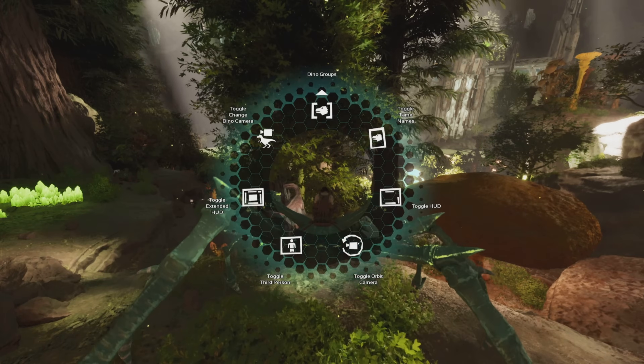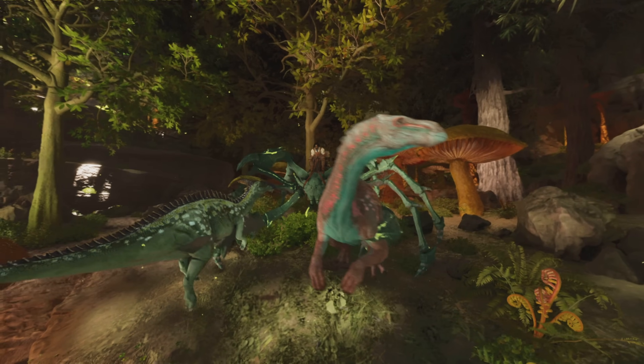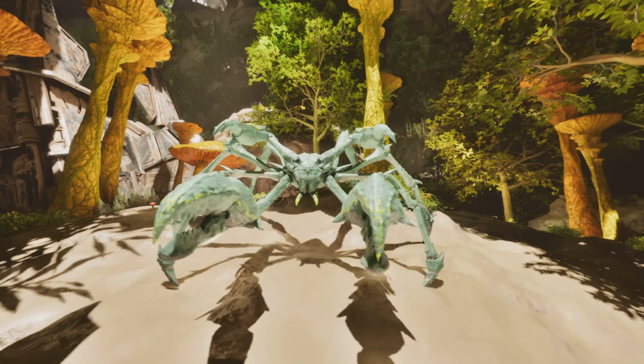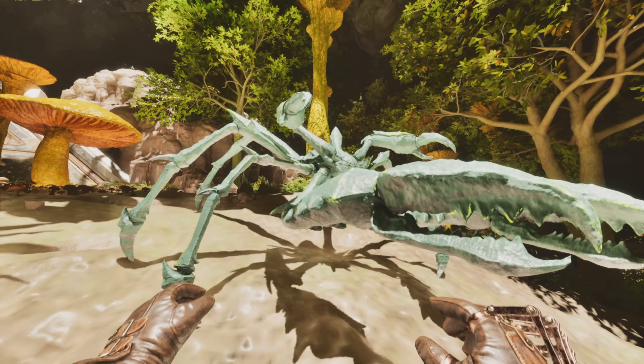It can also pick up two things at once with its two claws — you can have one creature in each hand and slam them down, basically killing them without them attacking you back. At least some creatures can't attack you back. You can also throw them super high to move your own creatures up areas they normally couldn't get to. They also made them breedable in this update, so that's another plus.